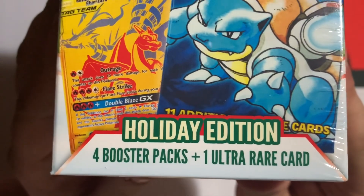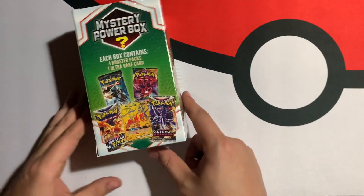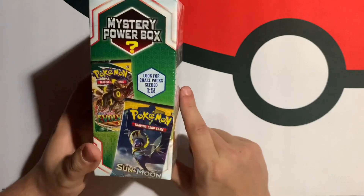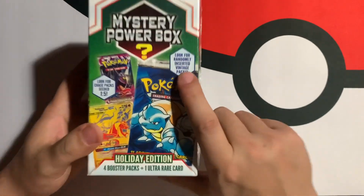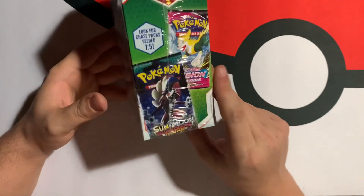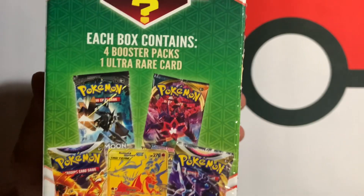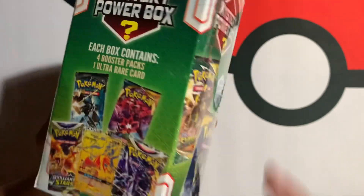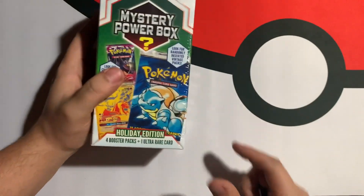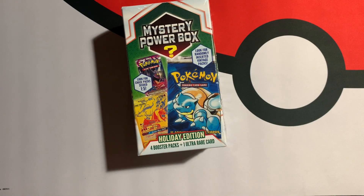It is the Mystery Power Box Holiday Edition. As you guys can see, it comes with four booster packs and one ultra rare card. I picked this up at my local Meijer, which is just like a local grocery store chain up here in the Northeast. It's showing 'Look for Randomly Inserted Vintage Packs,' and it's showing a base set pack. It's got Phantom Forces, Guardians Rising, Fusion Strike, Burning Shadows, Darkness Ablaze, Astral Radiance, Brilliant Stars, Sun and Moon Base, and Evolving Skies. This was $20, so you're paying a little bit extra for the mystery portion of it.